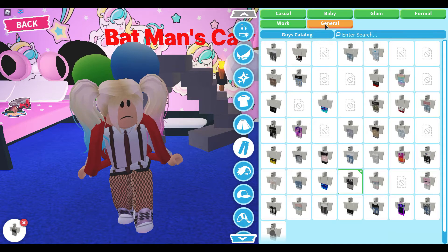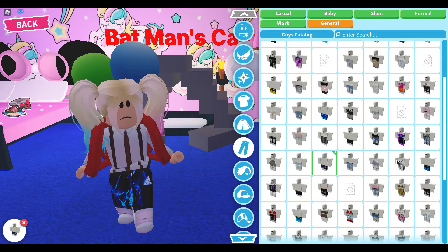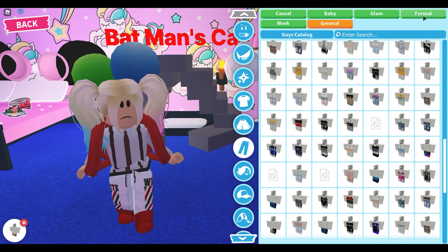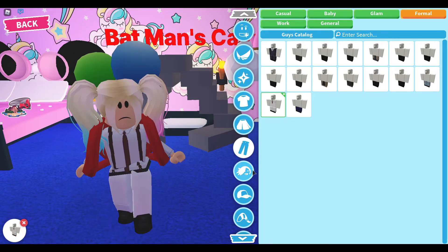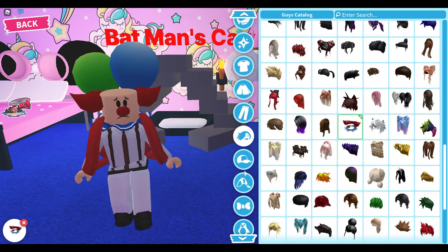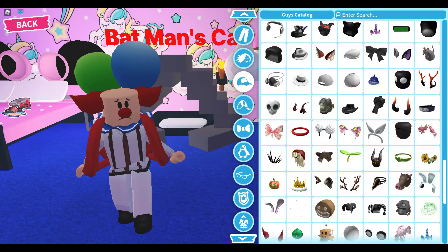Go to General and find something close to clown pants. I found a white one — that's pretty close, so let's go with that. Then go to Hair and find the clown hair — there it is, choose this clown one. For the hat, you could put a little rat on your hair if you want something creepy or funny.